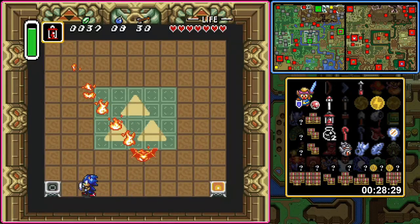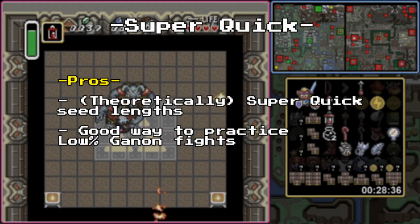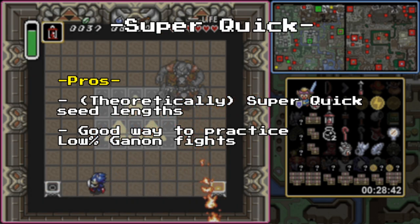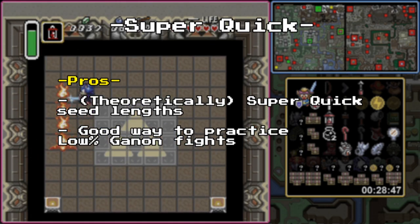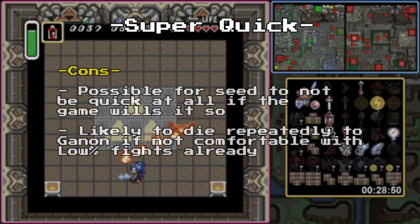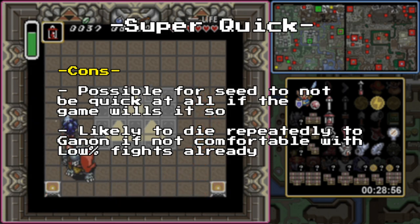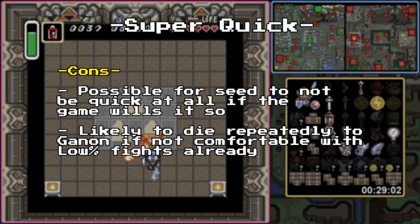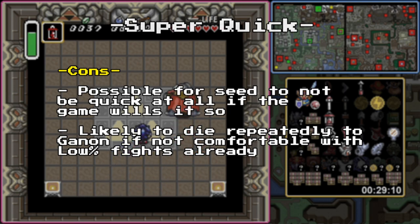When it comes to the pros and cons of Super Quick, it is as simple as its nature. For the pros: seeds can end up being, well, super quick, making this preset a good option if you have limited time available. There's also a high chance of fighting Ganon with poor equipment, making this an ideal preset if you wish to practice some tough Ganon fights. For the cons: while the seeds can be super quick, they can also become quite long if the game refuses to hand over another sword or a fire source, leading to some extreme variance in seed lengths. If you're not comfortable with silverless Ganon and other poor equipment strategies, you will most likely die again and again to the pig.